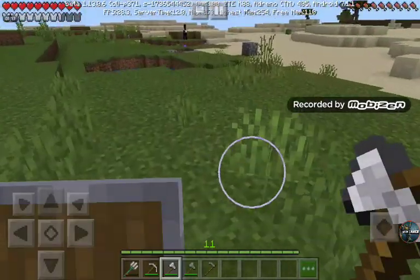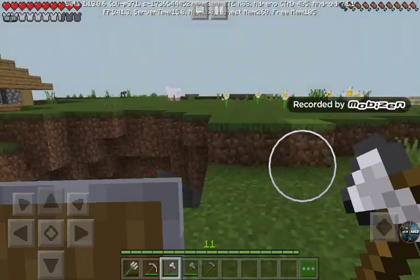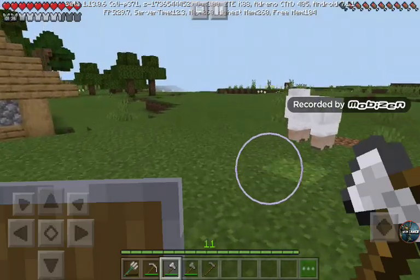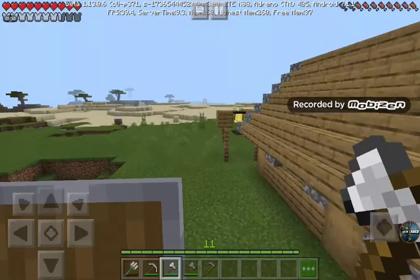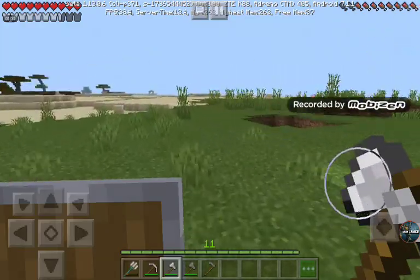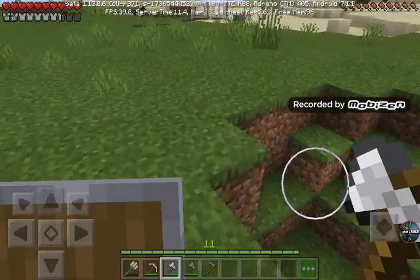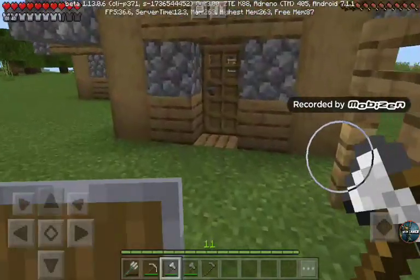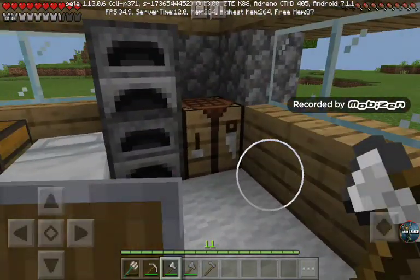So I've gotten really used to Minecraft Pocket Edition lately, and I feel like I'm going to be doing really well. We need to find a water source. I think I actually have to just go mining real quick — just get a little bit of iron so I can start my farm, because I need to start a farm so I have enough food.